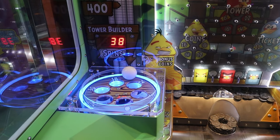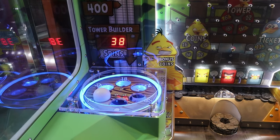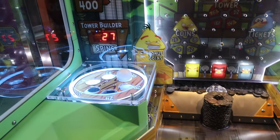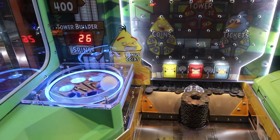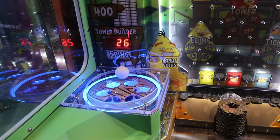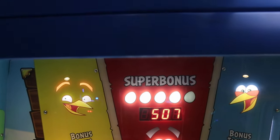At the end, it will spin the tower wheel on the left-hand side. To win the super bonus, you will need to reach the tower building mini-game. During the tower spin phase, the ball needs to drop in the egg slot enough times to light up five eggs and you win the super bonus. On this machine, the super bonus was 507.